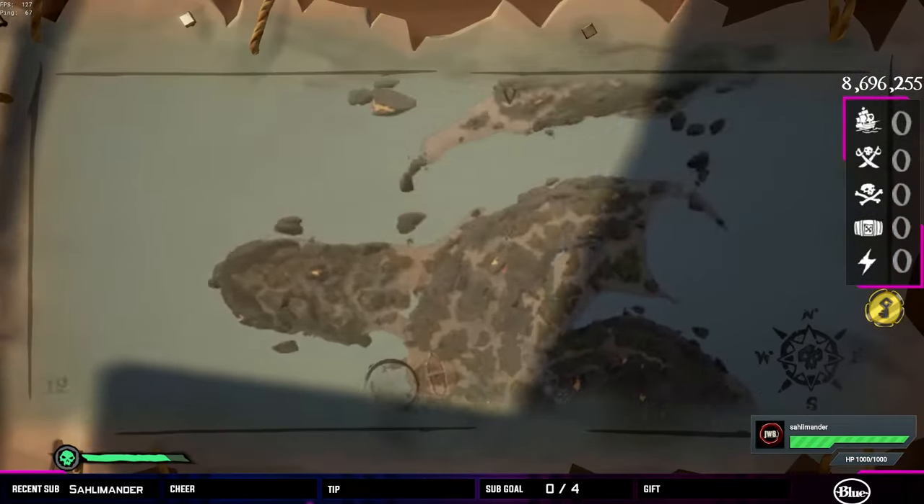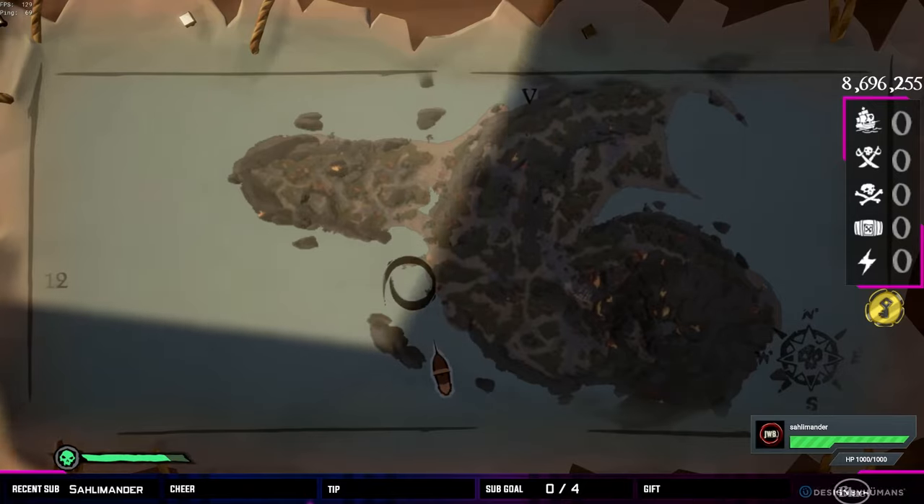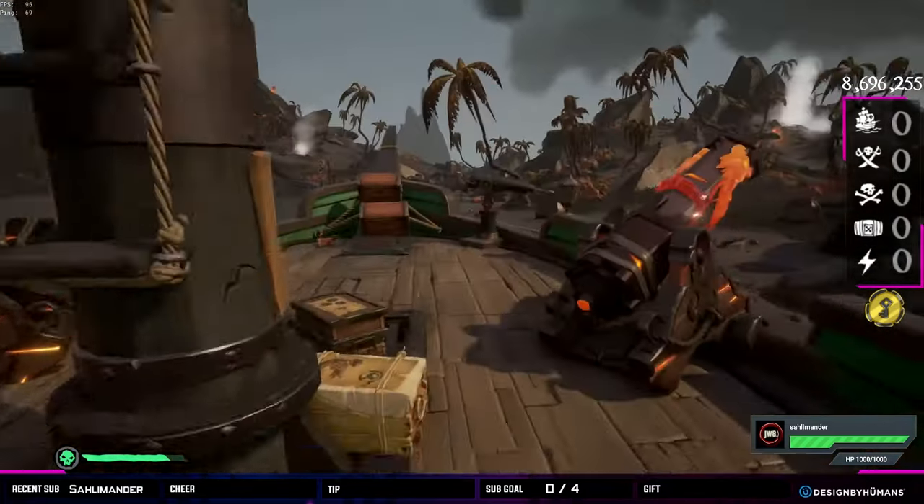All right, so this is for the vault at Fetcher's Rest. We want to park over here by the dock on the west side of the island. We're going to grab our key.